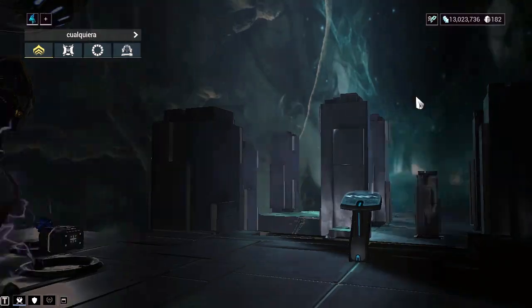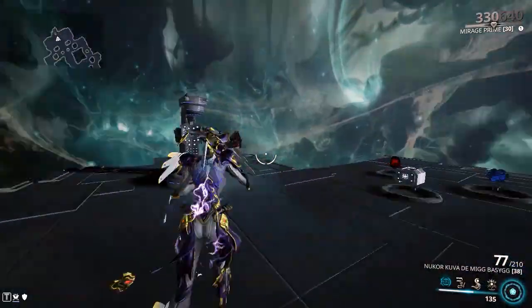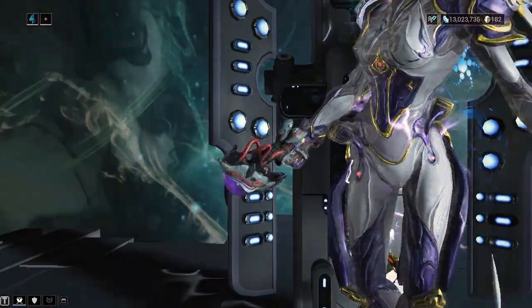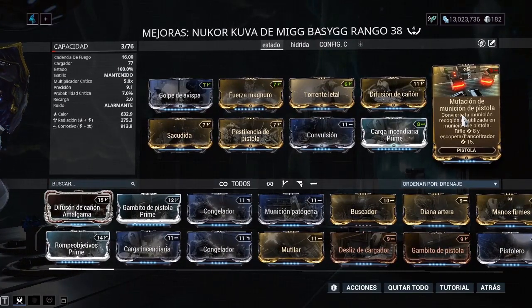Como pudieron ver, este arma cuenta con muy poca munición. Entonces coloqué aquí en el adaptador Exilus — eso es opcional, claro — la mutación de munición de pistola. Eso es para que constantemente vayas agarrando municiones de cualquier tipo y las conviertas en munición de pistola, porque créeme que la munición de esta arma se te va muy rápido.